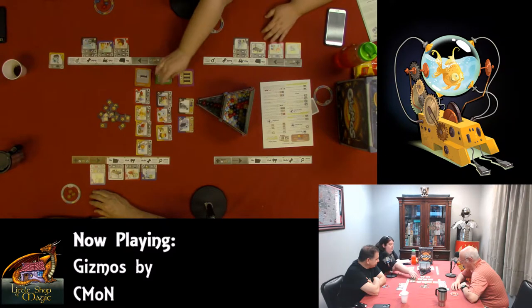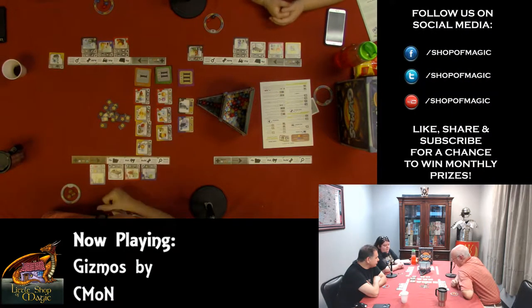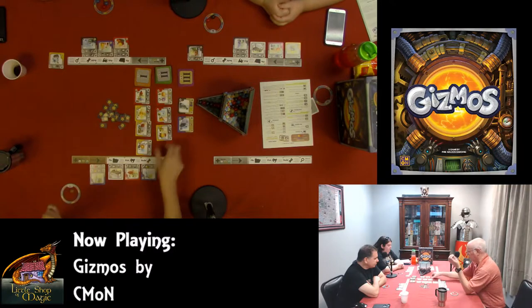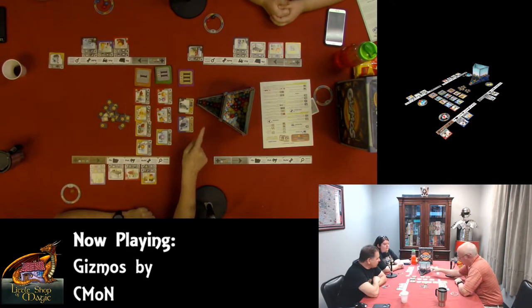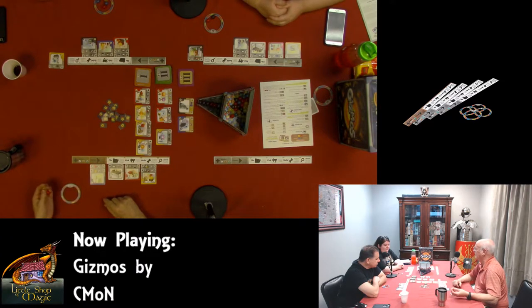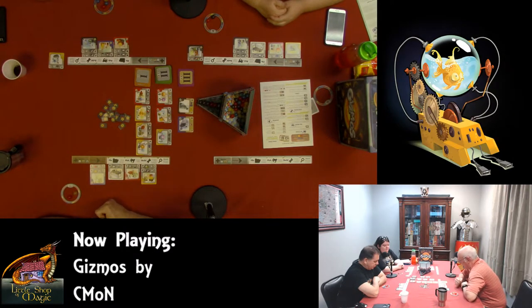Converter effects are used to treat energy as a different type or quantity when spending them to build a gizmo. These effects can be combined and used in any order you want, but each gizmo can only be activated once per turn. When building a gizmo, you may treat one energy of the specified type as an energy of any type you choose. There's one that says X to X — any type to any type. And then there are ones that convert one to two. I'm going to choose to file this doodad.